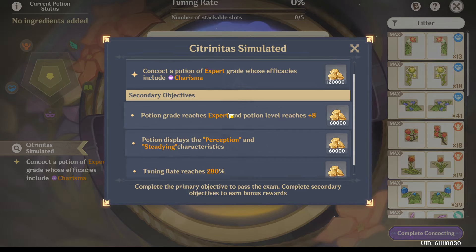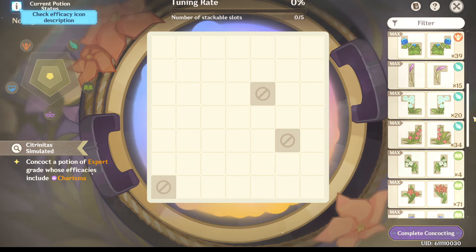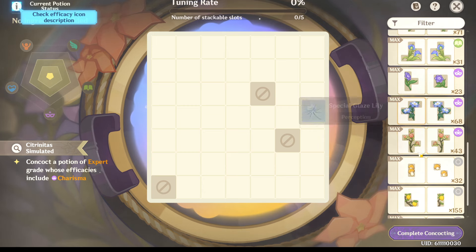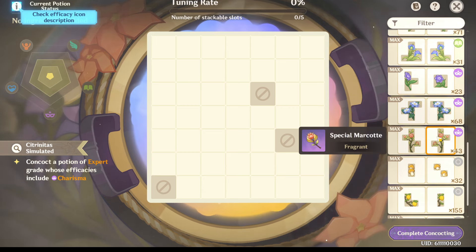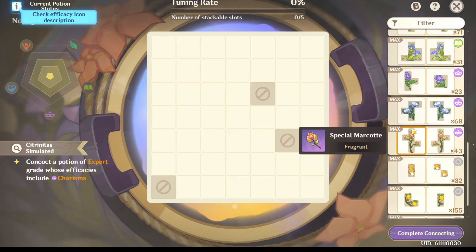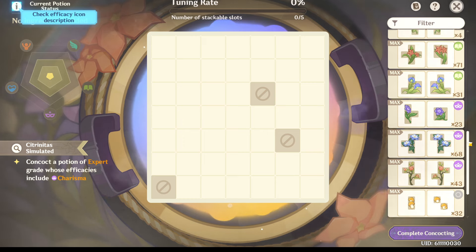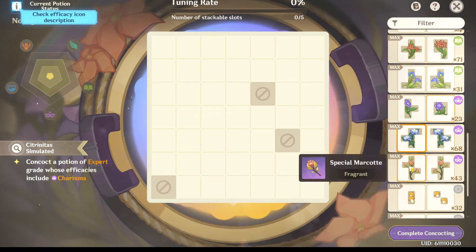We got an expert level perception and steadying. So we have to also make sure that it's charisma. So we got all our maxed out, all our plants. Make sure you max out those plants. Coins in this event are worthless, so just throw them into that machine. Buy a bunch of your materials, keep resetting your stuff, and then just throw them in there and max out your stuff. It's pretty easy to get these maxed out once you get into like the level 20 range.